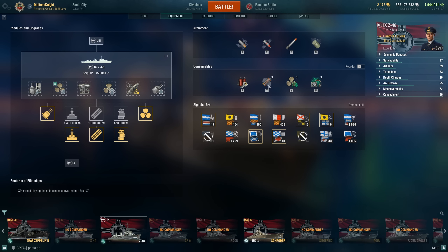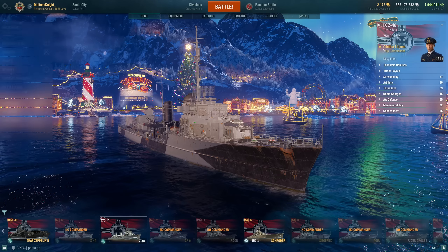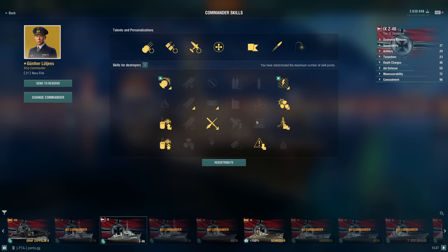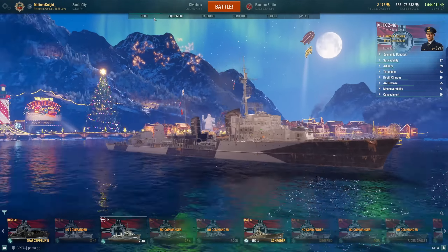Hydros are really useful, especially when you're in smoke. The smoke on this ship doesn't last a long time — 73 seconds — and the reload time is 152 seconds, so there's a lot of downtime between smokes. With this build you only have 3 smokes. You could run SI, but I'm not sure what you'd trade out. I wouldn't remove the range because range is really useful on the Z46.